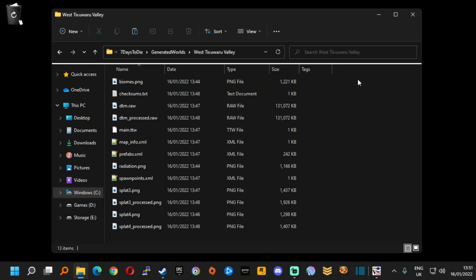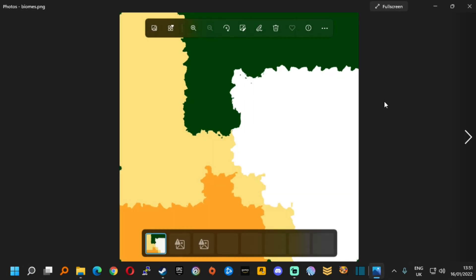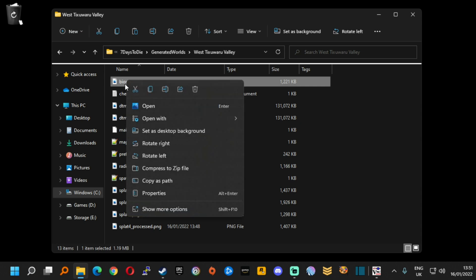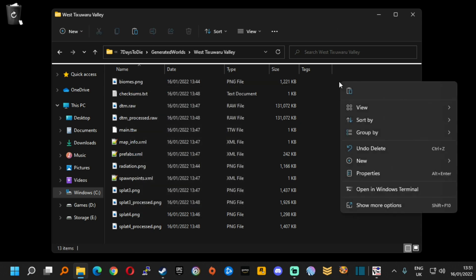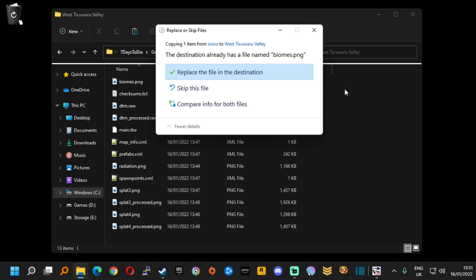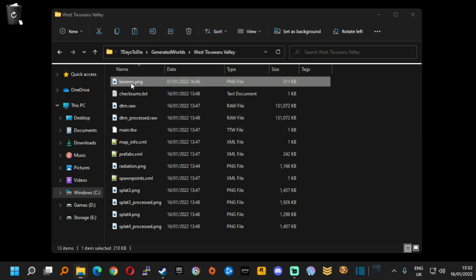Double clicking on there we can see the biomes.png file, and if I open that up we can see all the different colors showing the different biomes — I think we were standing about here looking over the snow, grassland, forest and desert area. We are going to right click to the side or at the bottom of the file and we have the ability to paste our new file there. Of course if you want to go back to the previous file you should take a copy of that too, but if I replace it, this file is now completely white — it is snow zone.